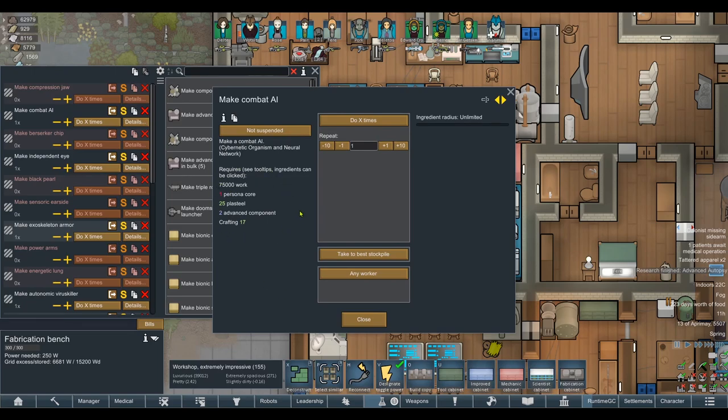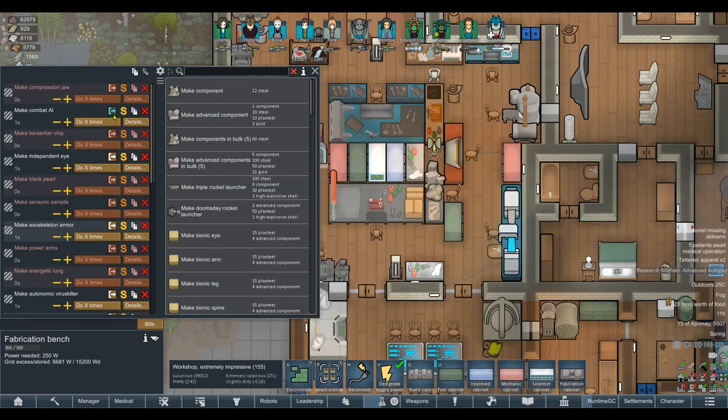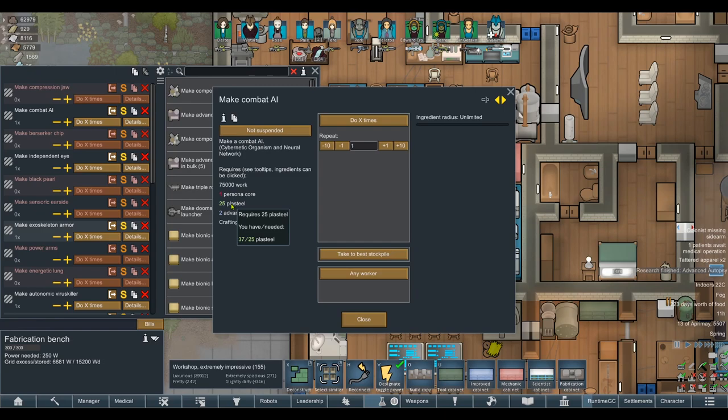So when you look at things now that you're going to craft, it will show what you're actually lacking, and it will color code it as well. Same thing for skills too. The colors correlate to various things. Yellow, for example, means you have some in your stockpile but not enough. Green shows that you've got more than enough. If it's blue, it means you've got more than double the requirements in your stockpile, so that one's very safe to do. Red means you've got less than half what's necessary. So obviously we've got zero AI Persona Cores. But this is going to allow us to much more easily track down what we're missing.